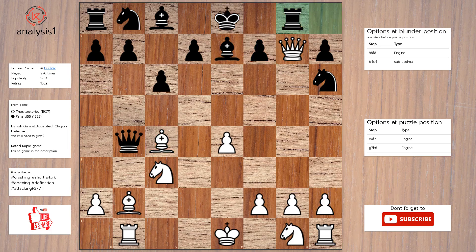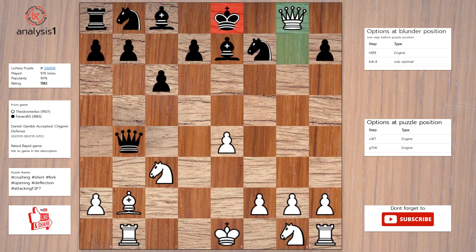The best move in puzzle position is: bishop takes pawn, check. Knight takes bishop. Queen takes rook, check.